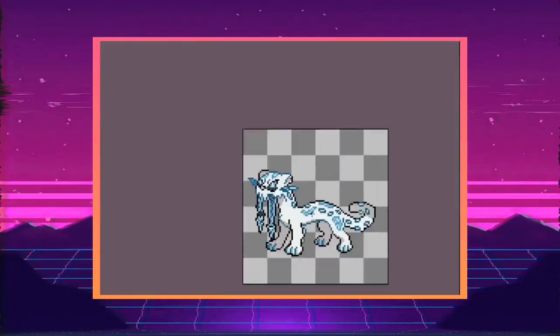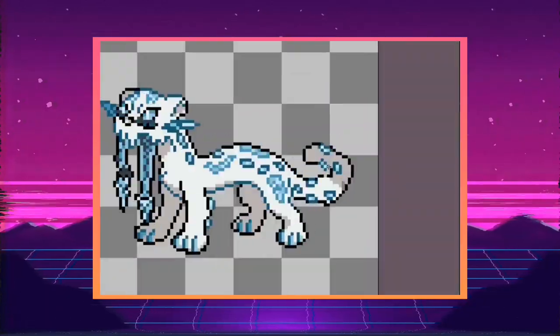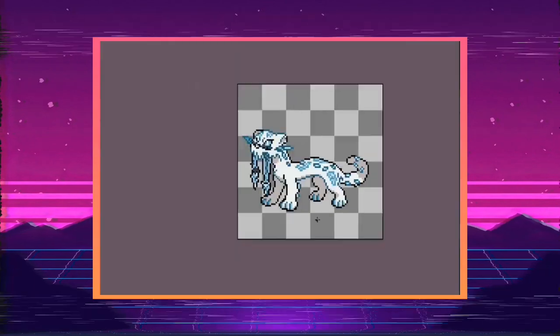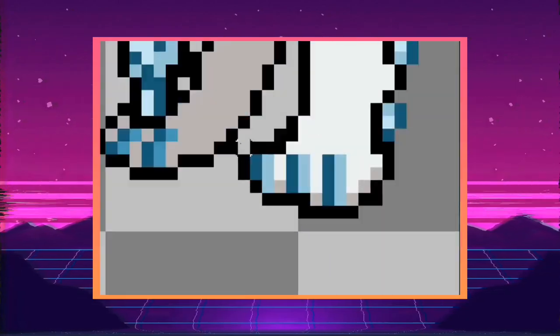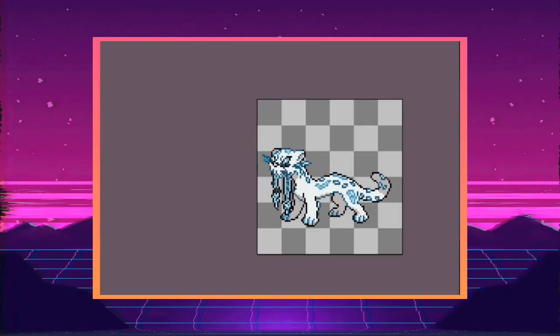When I sprited it, I mostly focused on stuff like the tail, since the swords and whatnot on its body can't really be animated — they're supposed to be static, being a sword and all. But at least the color palette is cool as always. Cool — get it? Yeah, very funny.